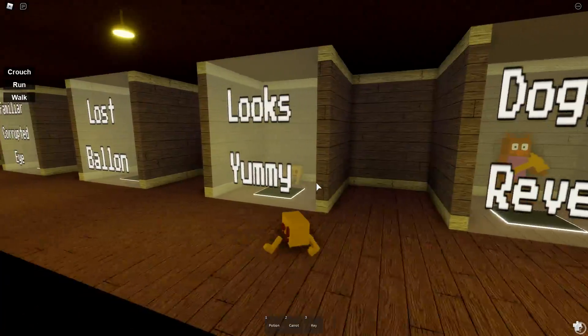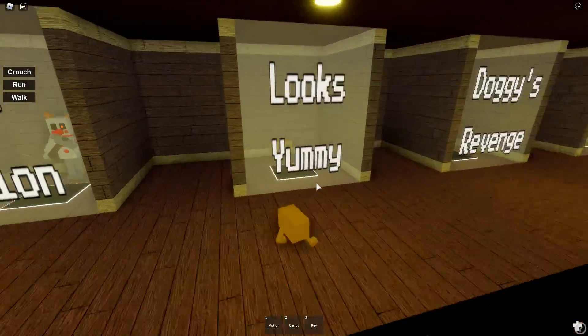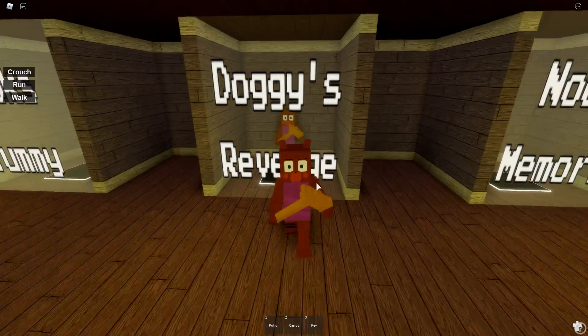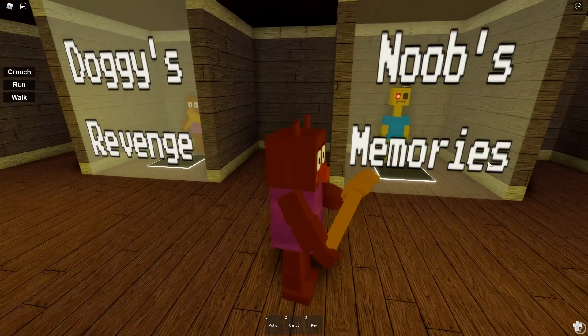Then Looks Yummy — you get the tiny Mr. P, a tiny potato with legs. Then Doggy's Revenge — oh, he's angry. That's an angry dog. Don't make him mad.